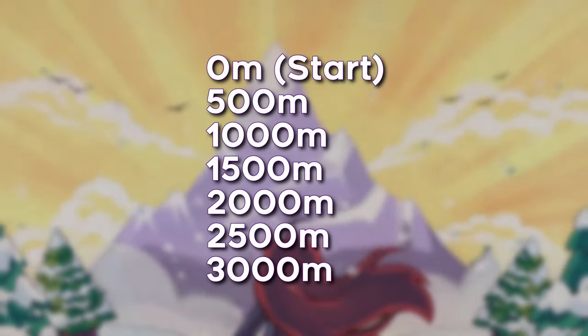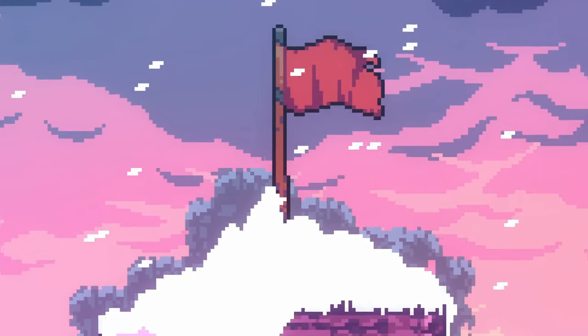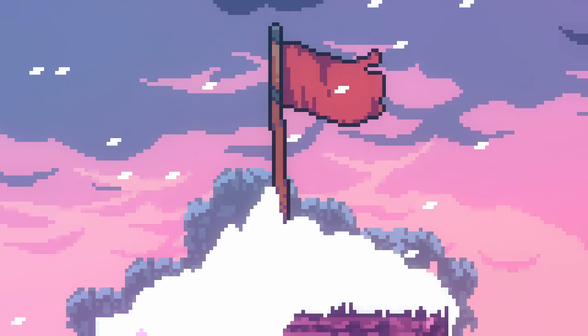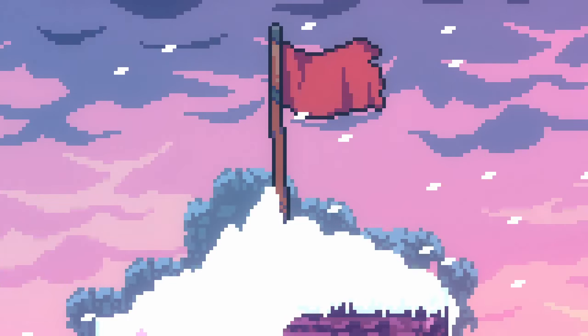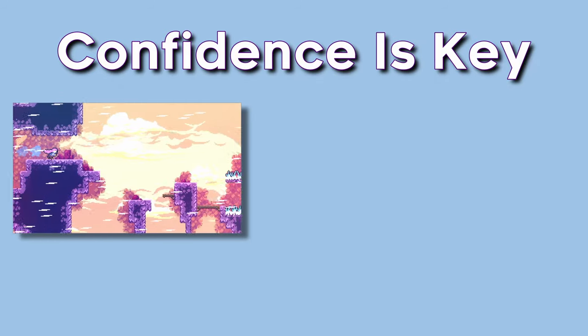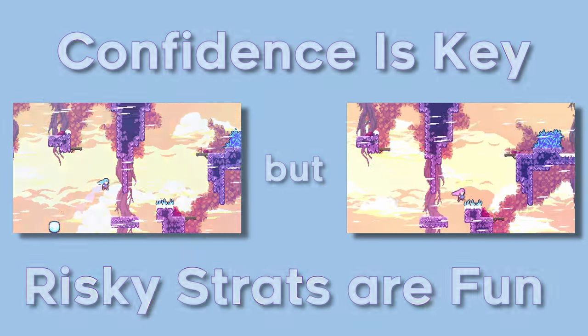Seven checkpoints stand between you and the peak of that mountain. It's a lot, but we're going to get through it together. Each checkpoint has its own worst screen, and those are going to be the ones I go through along with some routing notes. Again, confident strats will get you to sub-hour, but fast strats are fun with a little risk sprinkled on top — so pick your poison. Let's go nice and safe for this video, and later in the series we'll get to have some fun.